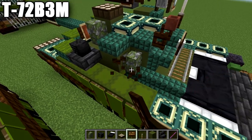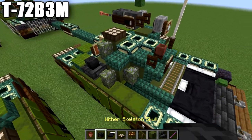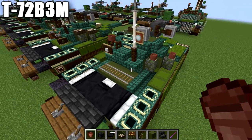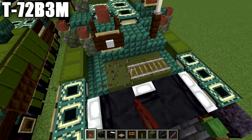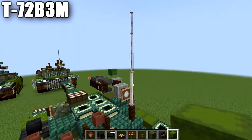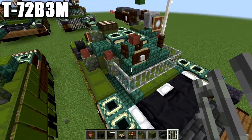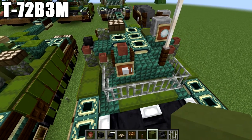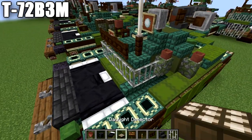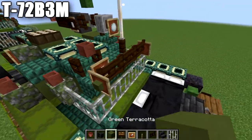Delete the two slabs, zombie heads, and sign. Place a mossy cobblestone wall on the side, then flower pots on top of the walls. Also delete the daylight detectors on this side and place flower pots on top of those as well. For the back, delete the rails and replace the green terracotta blocks with green shulker boxes. Place one-two iron bars on both sides and a row of three across to create the grating behind the turret. Delete the sign on Java; place three dark oak wood fence gates across the space, item frames on both ends, and green terracotta blocks in the item frames to complete the T-72B3M.